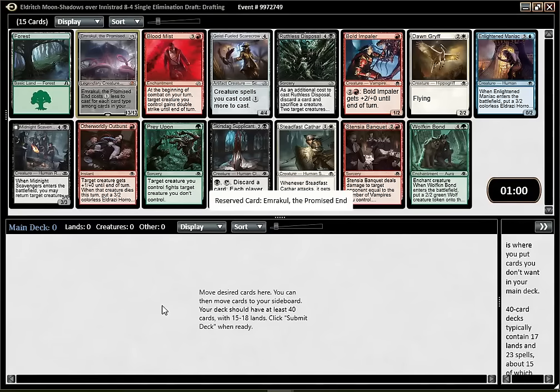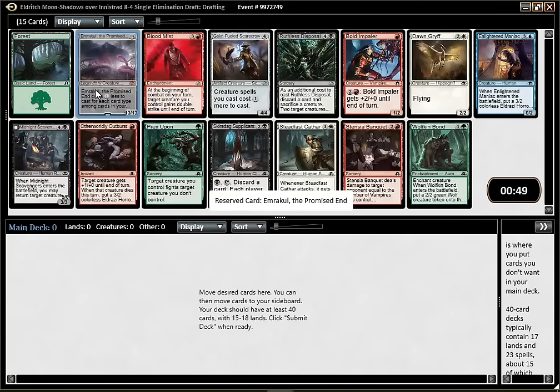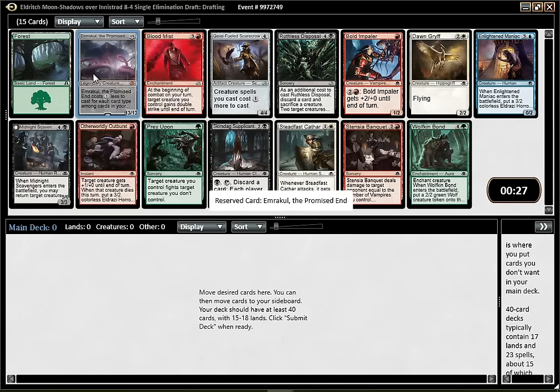What is up people, this is the Oracle and we are back on MTGO for a new Eldritch Moon draft. I've opened another Emrakul, and last time that card won me all my games. I can first pick her, which means it's going to be even better because I can build around. I've been really impressed with that. It's obviously great in Constructed - a lot of Emrakuls have been played at the Pro Tour - and it's also castable and pretty good in Limited.